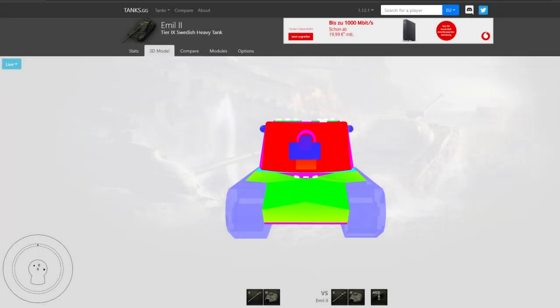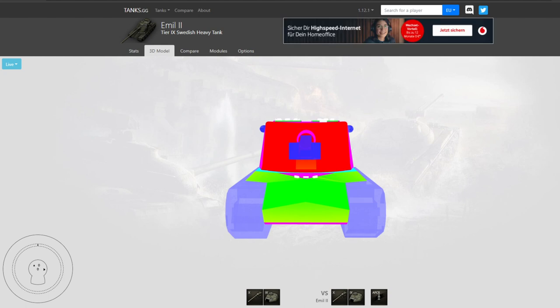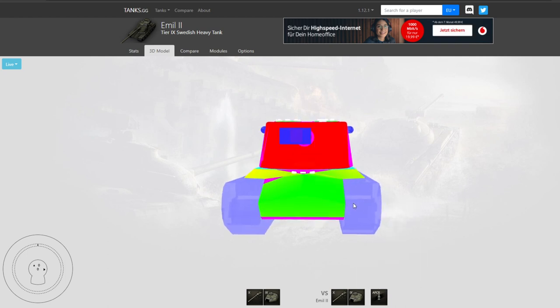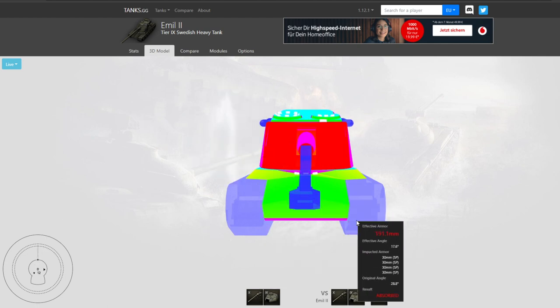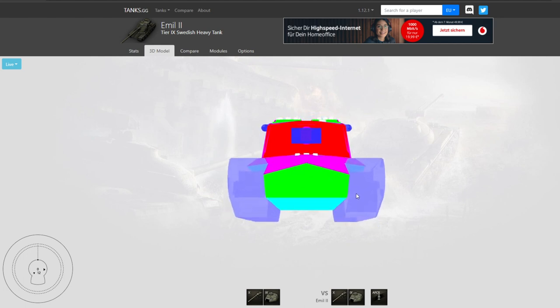The first thing we have to talk about is the armor profile of different tanks. You have to become an expert on the armor profile of the tank that you are playing, and the important thing is there are different armor layouts. For example, there is what I would call the classic hull-down tank, like the Emil II. If you use the full gun depression on a ridge line, not only is your turret super strong but also your upper hull.